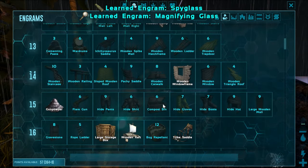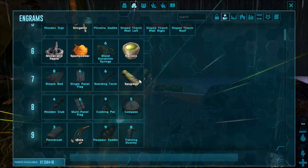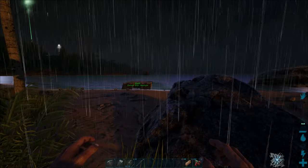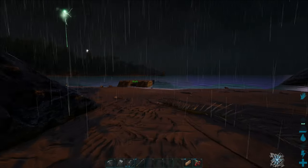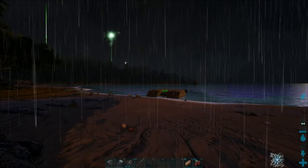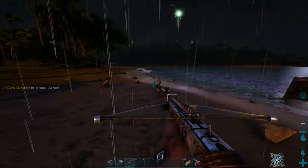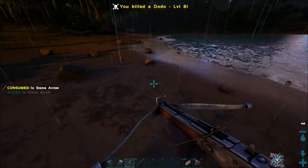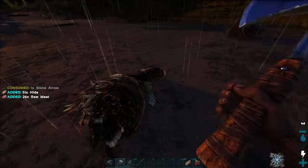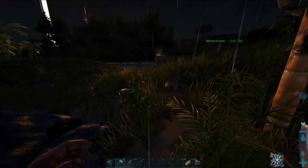You know what we should unlock too, that I don't think I unlocked earlier? Oh, I did the Spyglass. So that'll be a big thing. We definitely need to get a Spyglass and preferably, like, a Trike or something. But we got to get the Trike first, as a matter of fact, to go with Crystal to even make the Spyglass. Let's try out this new crossbow. Oh, she's a beaut. Nice. I like it.